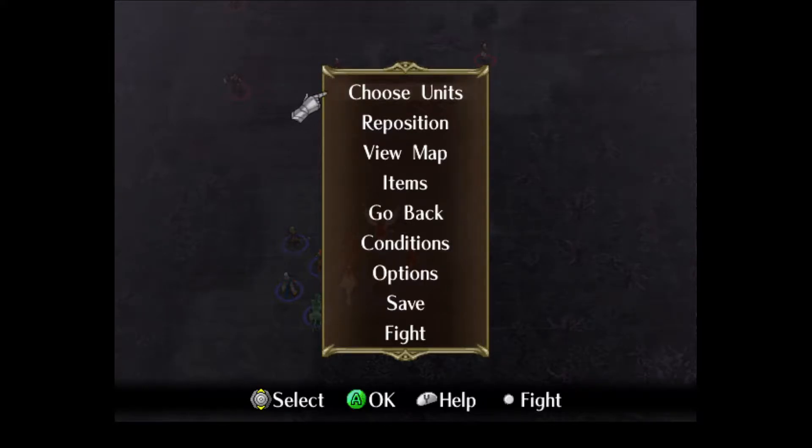Hi, this is Danny Doyle. Welcome back to chapter 17 of my Fire Emblem Path of Radiance 0% growths run. I'm joined once again by Jacob, and this is a very, very long chapter.